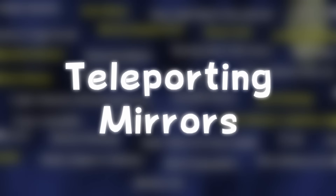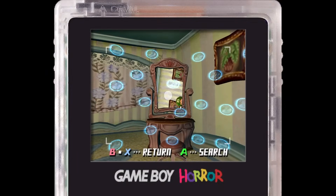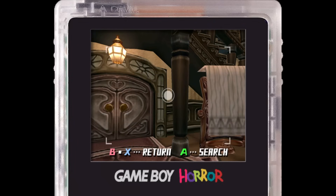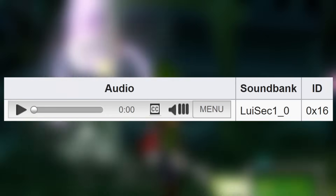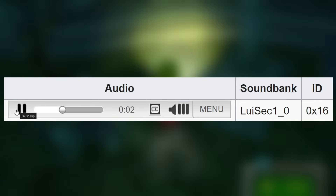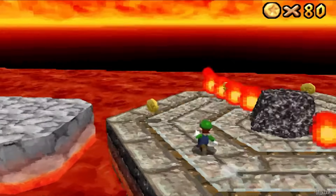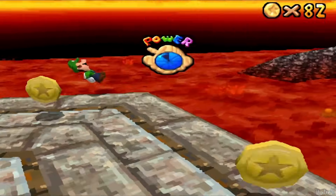Teleporting Mirrors: if you ever want to quickly get back to the foyer, find a mirror and take a picture of it with the Game Boy Horror to teleport — and it works! Mario 64 Sound Sample: this unused audio snippet that could have been used for when Spooky bit Luigi sounds like this — "Ow! Ow! Ow! Ow! Nice doggy! Nice doggy! Oh, pet pet!" What's interesting is that the initial "ow" noises were reused for Super Mario 64 DS for when Luigi would take fire damage.